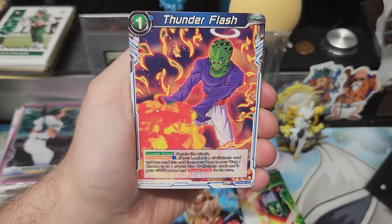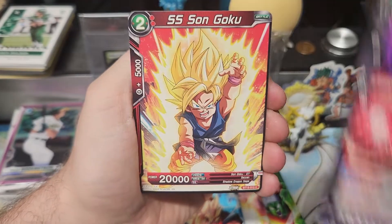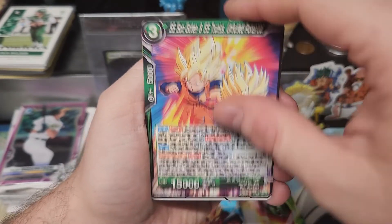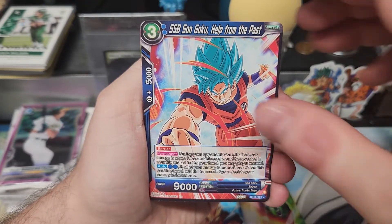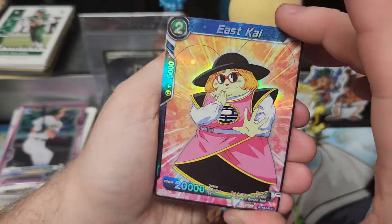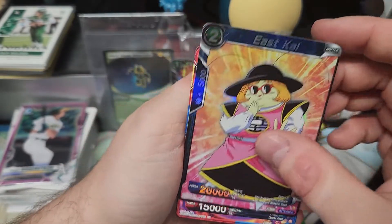Vegeta Thunder Flash. East Kai. Goku. Broly. Goku. A demon is born. Goten and Trunks. Super Saiyan Blue. East Kai again. So yeah, it's more like a glitter sparkle in this set. Seems like every set they're changing up the foil a little bit. We'll have to wait and see if we get one — something better than a regular rare holo variation.